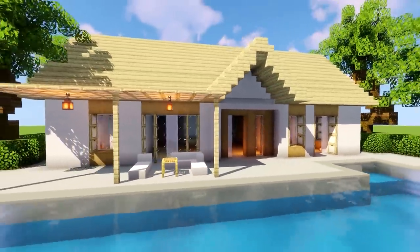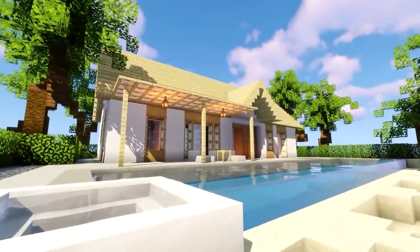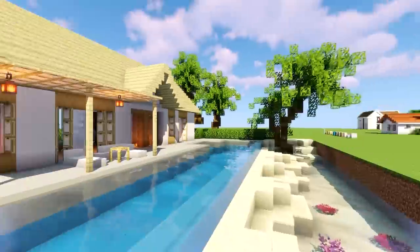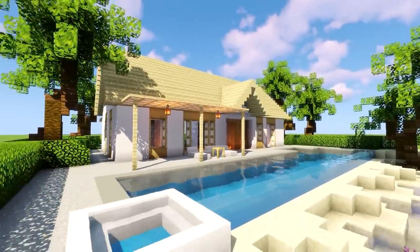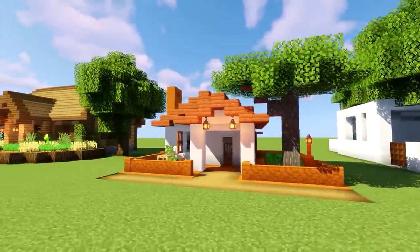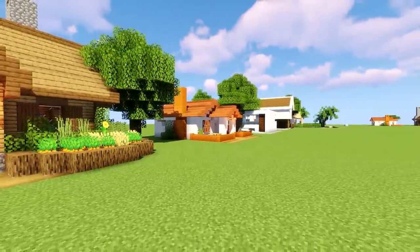Previously we made this beach house and some people did build it and shared the pictures on my Twitter — and oh boy, this place with an ocean view looks absolutely stunning. If you want to build it, it should be linked in the description below. We also done this really simple modern house and then two pretty much starter houses, and all of them should be linked in the description.